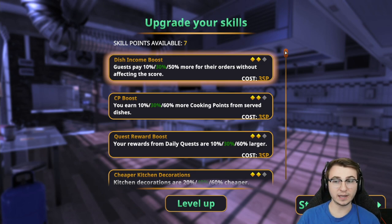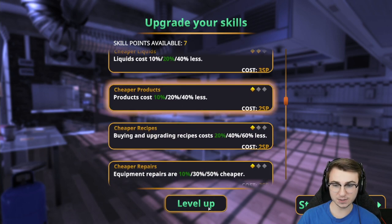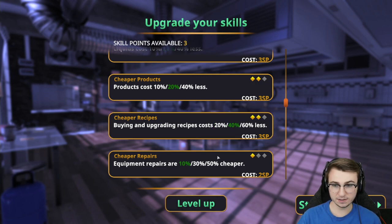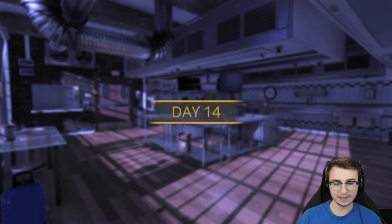If I remember right, we're working on trying to get all of these skills leveled up to tier 2. So the next one is going to be this one — we'll go ahead and level that one up. Cheaper recipes, 20% less. This will be 40% cheaper recipes. We'll upgrade that one. And then we have three more skill points available. Let's just go with cheaper repairs. We have one extra skill point left. And now on to day 14.